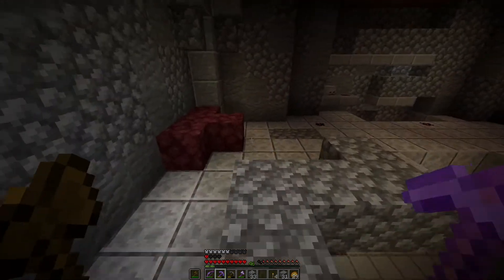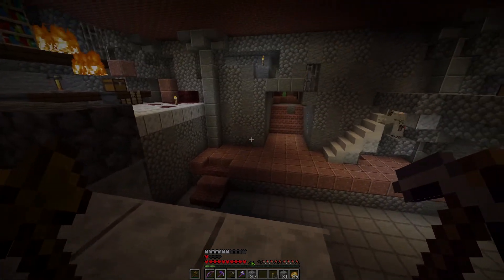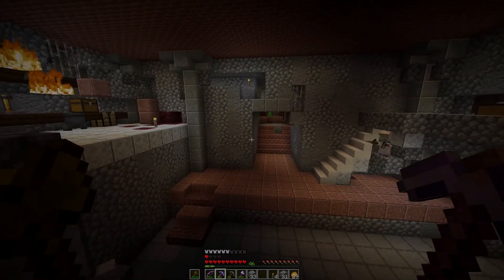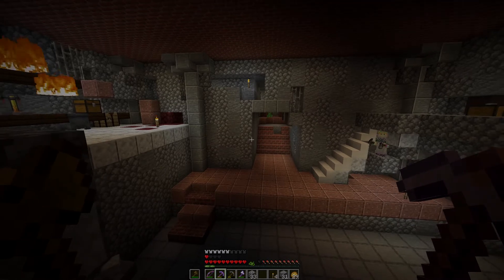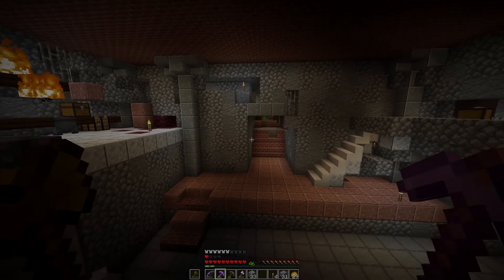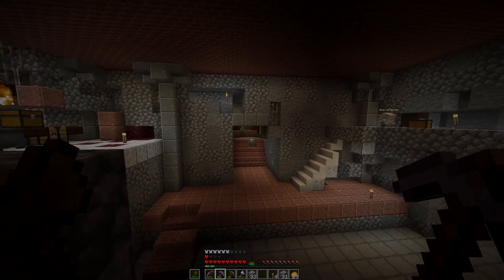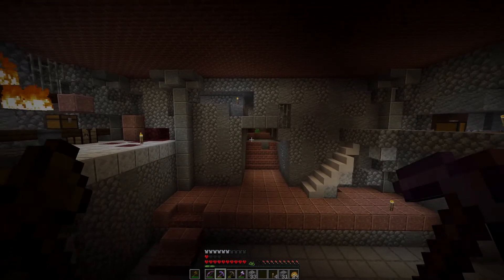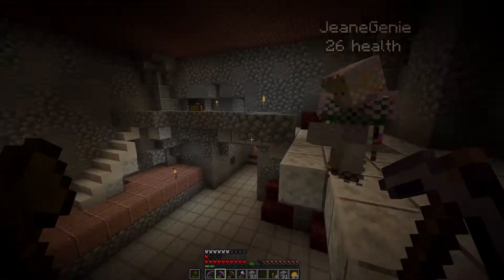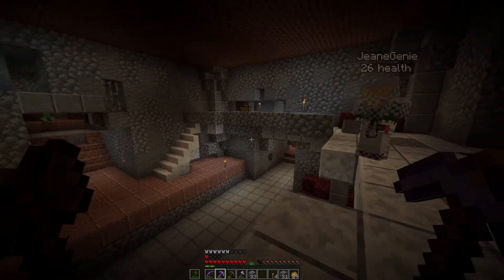I think we'd gone along the corridor, didn't we? We were going along the corridor. I can see a creeper up there, so we haven't done that corridor. Be careful, it's at the top of the stairs. It's not coming down the stairs at the moment, but I can see the legs of a creeper. And I can't see if we've blocked it off. We did not block that off.